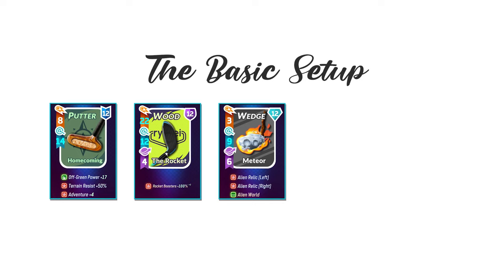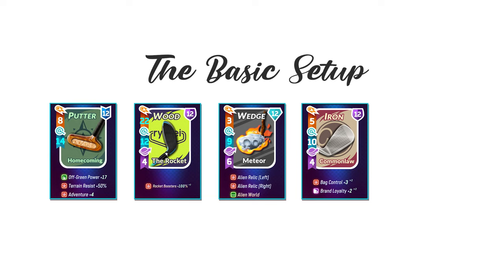In the fourth slot, we go with the Common Law Iron. When you first unlock the Rocket, you'll find that its accuracy is sort of difficult to manage. Common Law offsets this by giving you a Bag Accuracy Boost. If you have the Alien Relic Right Boost unlocked on Meteor, you'll get 200% of the Bag Accuracy Boost from Common Law.